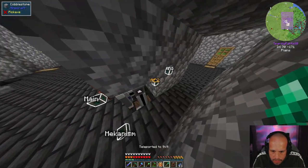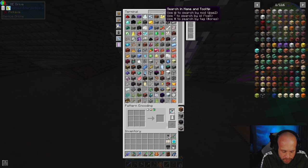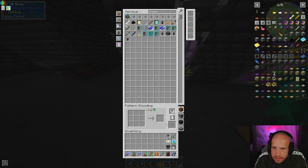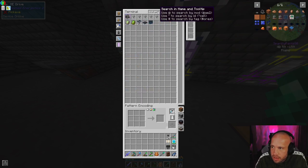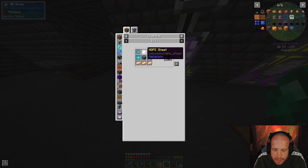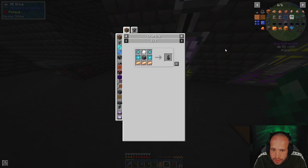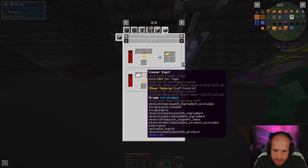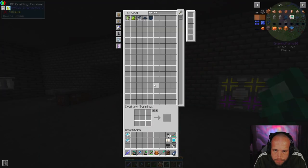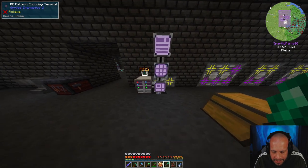We need a pressurized reaction chamber and a solar neutron activator. Looking at the recipe, we need some patterns. We've already got a pressurized reaction chamber so we can craft one. Then we need a solar neutron activator recipe - we haven't got bronze added and we haven't got HDPE added. We need bronze, and we're going to do that in the induction furnace. How much HDPE? None. That's the next thing we need to get into making - HDPE.